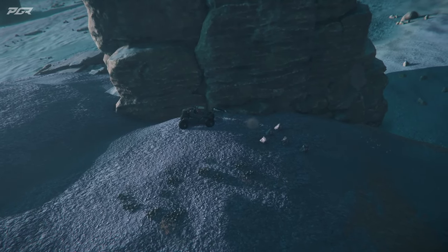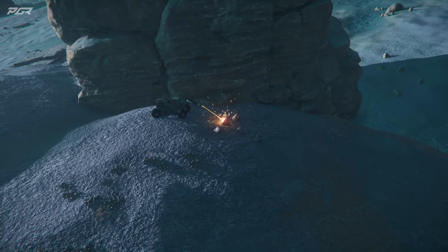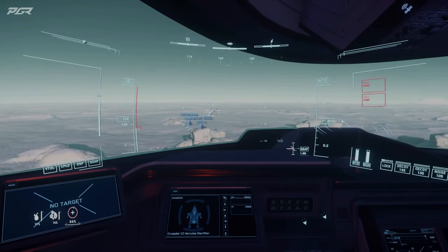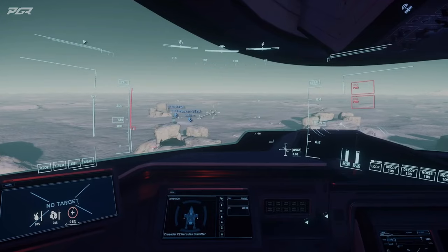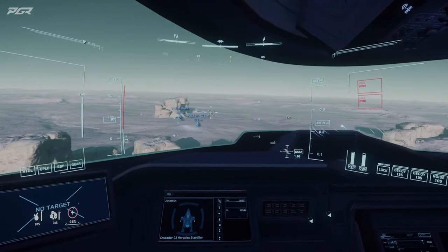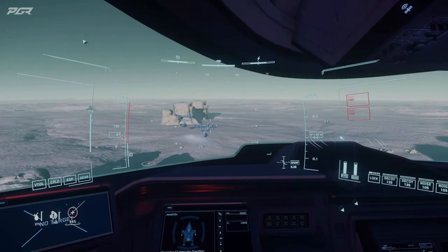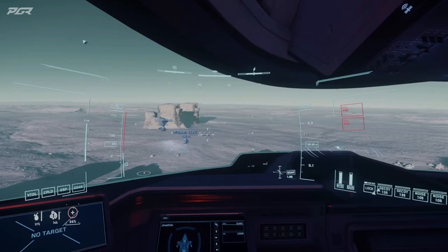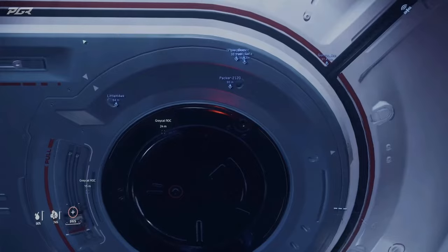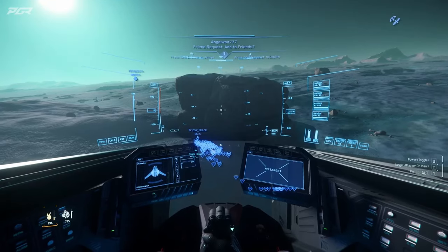Greetings exchanged and a party invite is requested. Someone is working with a crew member named Goddard. The team coordinates coming down to open the back of the C2, with one member already on the center deck and trying to locate the button for the back ramp manually.